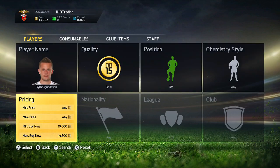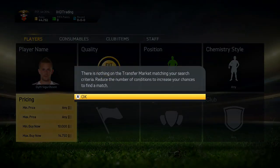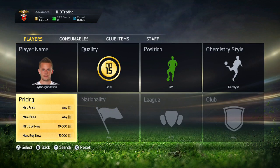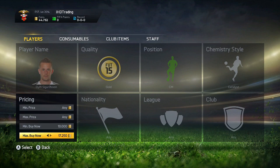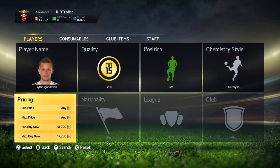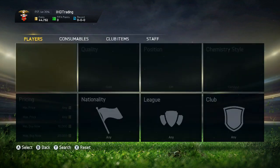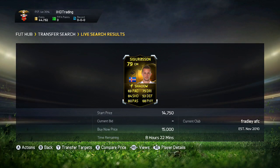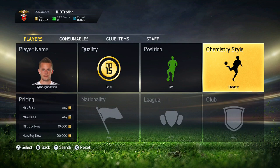Hopefully there are only a few for around 14k — but no, 15k is the cheapest. So the cheapest BIN is about 15k. Next thing you want to do is apply the catalyst chemistry style, then set the maximum buy-now price to about 17k. This is the only one on the market for 15,750 coins. Checking up to 20k — this is actually a decent one, I'm going to pick this one up myself. There's also one in shadow for 15k as well, interesting. So this is a really good one — in the catalyst and the shadow.